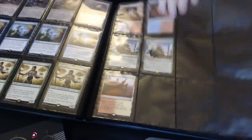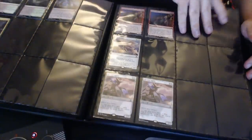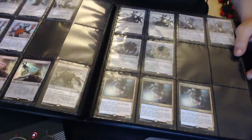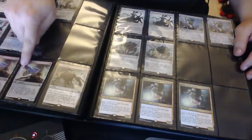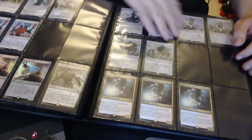Then I have my foreign cards — Korean, Korean man lands, Ulamog, Eldrazi, Thought-Knot Seer, Dark Dwellers, Thought-Knot Seer, Kozilek, Worldbreaker, Drazi Obligators, Kozilek's Return. I do like foreign cards so I have a lot of them.